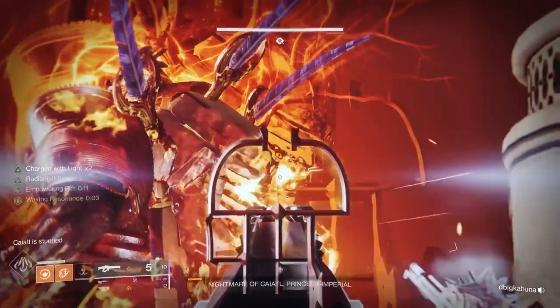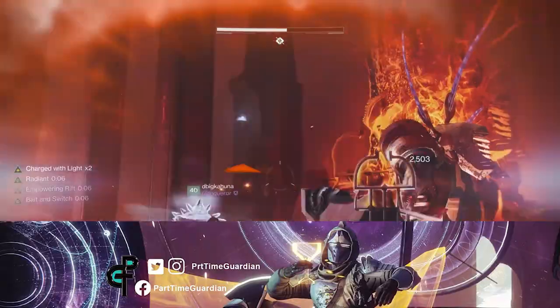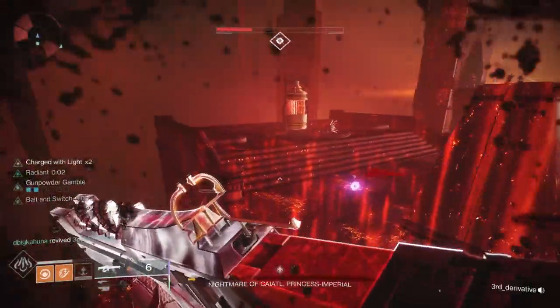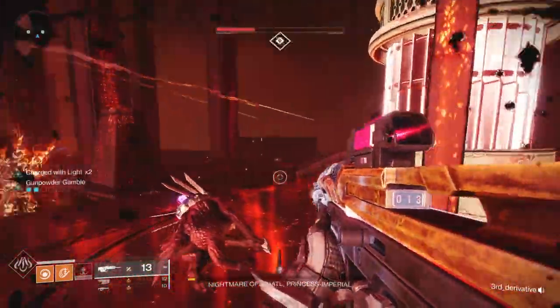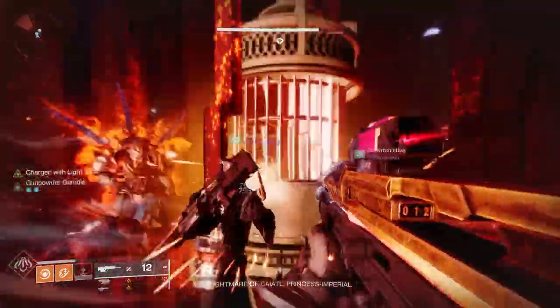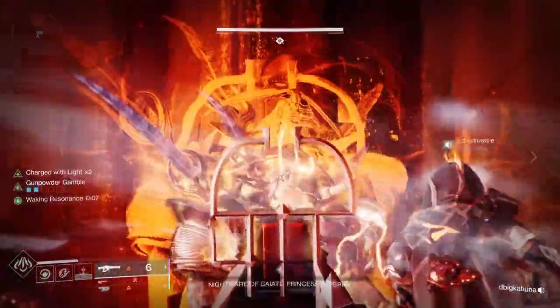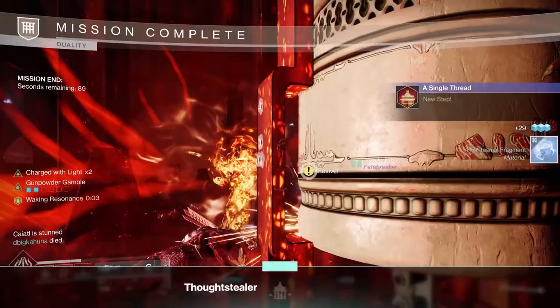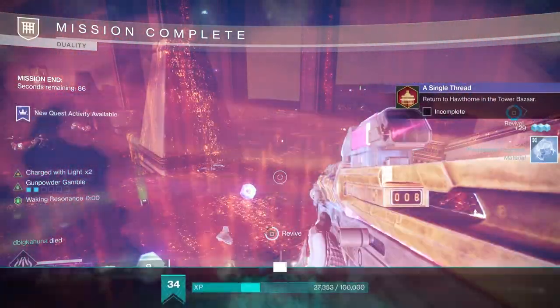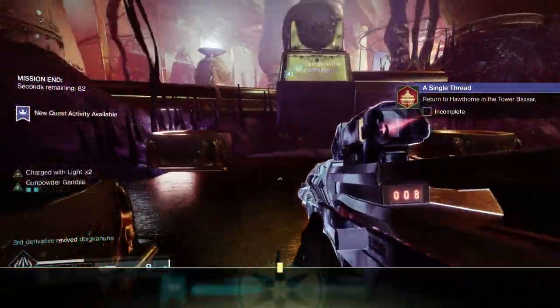After that, you'll rotate again and come back to the Normal Realm. Do this enough times and you'll kill the boss. The key to this whole encounter is dealing with adds, splitting into the roles of Symbol Taker and Add Clear, killing the correct enemies in the Nightmare Realm, dunking four symbols, dropping the chains to start DPS, taking out all the Bell Keepers in the Nightmare Realm, stunning Caiatl at each bell, and maximizing damage during the Waking Resonance buff. Go through these steps and you'll finish the encounter — it's not too bad, and it builds on all the mechanics you were doing previously.